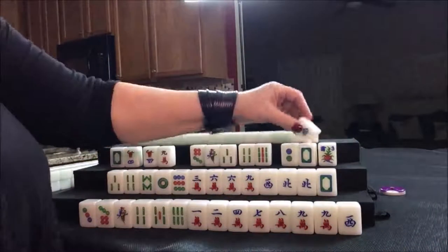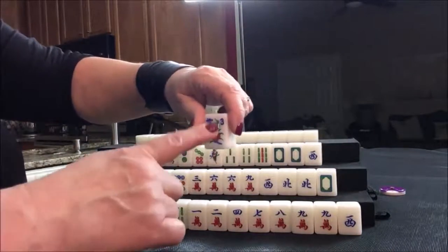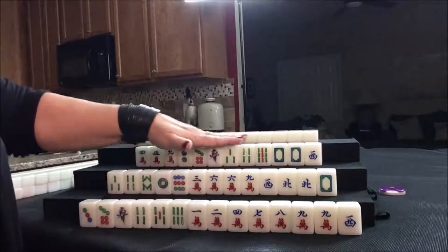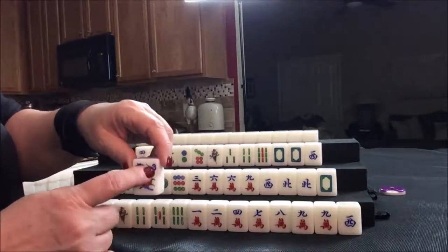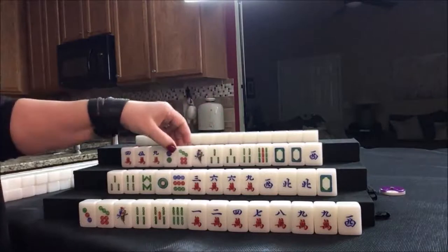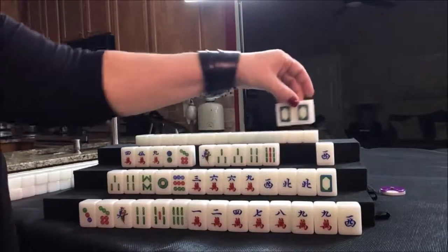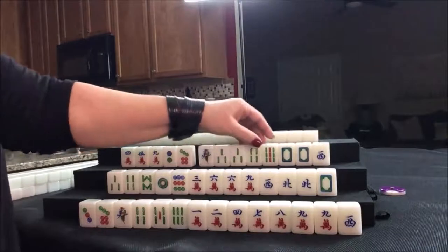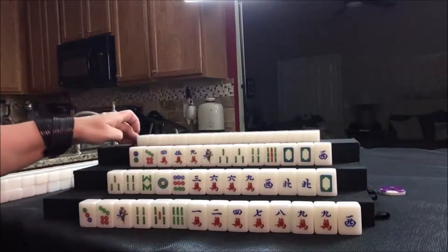Let's see what we can do for west. They have their own flower — three flower. Seat one is east, seat two is south, seat three is west, seat four is north. They have their own flower, so they get a fawn for that, and we'll take a replacement from the back of the wall. They've got a pair in there. I'd say half flush with dragon pong. Any pong of dragons is worth a fawn, so if we get three of a kind of that, it's going to give them score. I think I would start by discarding the dots and see what happens.